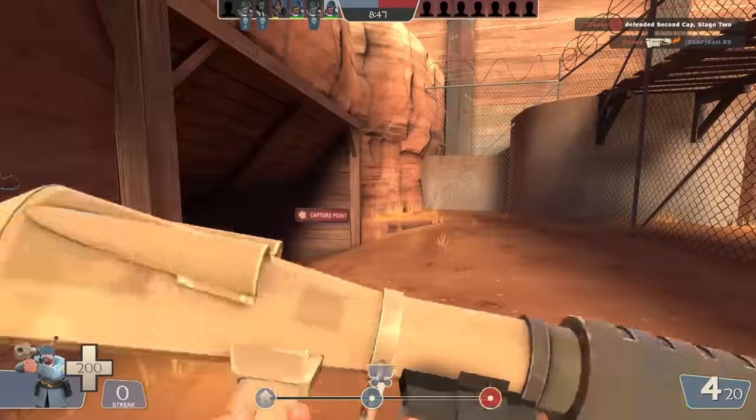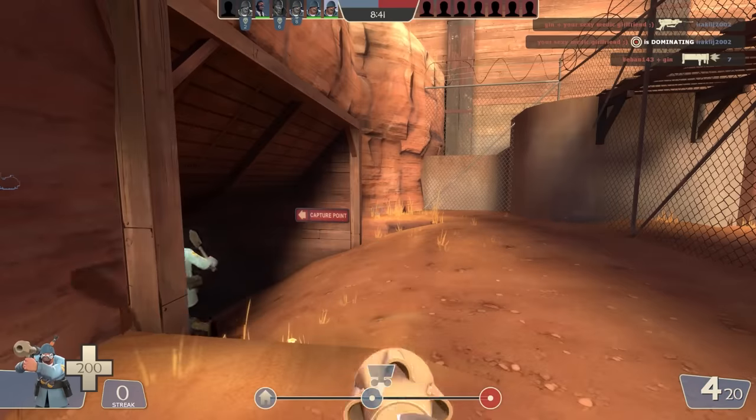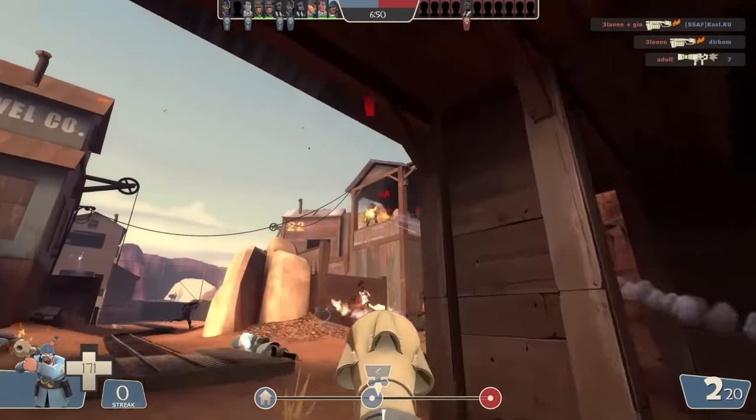A bit of video gaming history here. This is something people in the comments last time were alerting us to. This is the rocket launcher from the original Quake game, which this game draws upon pretty heavily. They've put in the actual weapon from Quake, and it's even held in a central position in the middle of the bottom of the screen, just like it was in Quake.